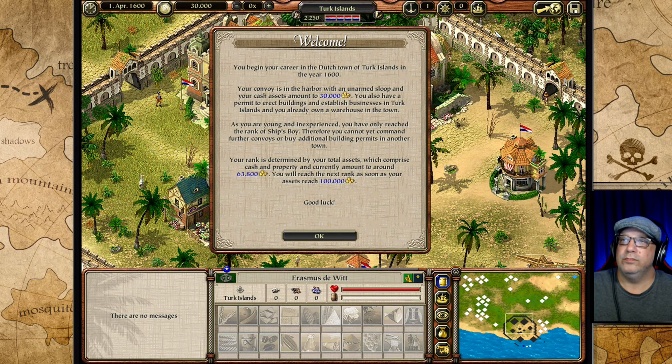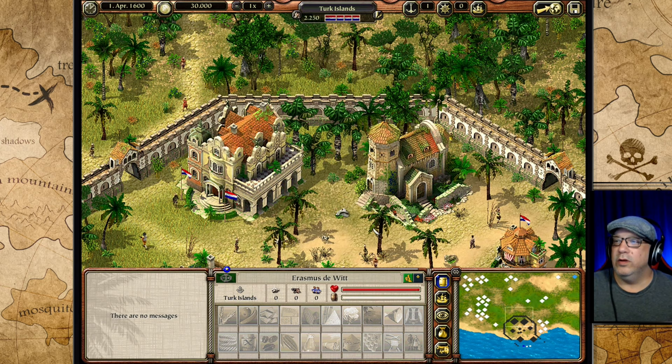Welcome — you begin your career in the Dutch town in the year 1600. Your convoy is in the port with an unarmed sloop and your cash assets amount to the value displayed. You also have a permit to erect buildings and establish businesses, and you already own a warehouse in the town. As you are young and inexperienced, you have only reached the rank of Ship's Boy, therefore you cannot yet command further convoys or buy additional building permits in another town. Your rank is determined by your total assets, which comprise cash and property. Good luck.